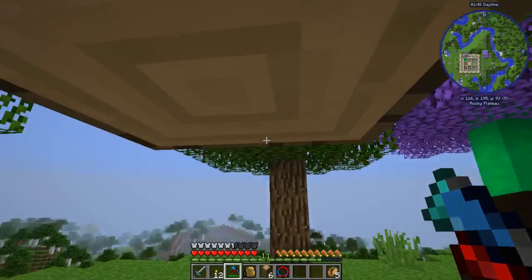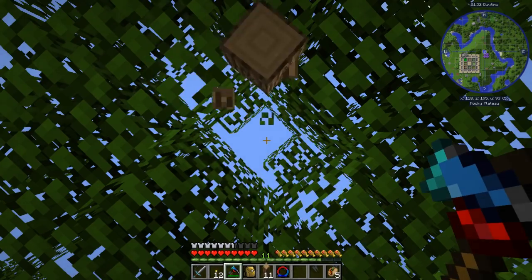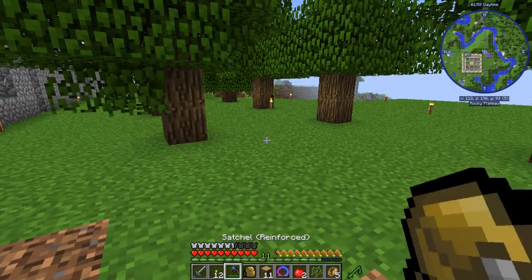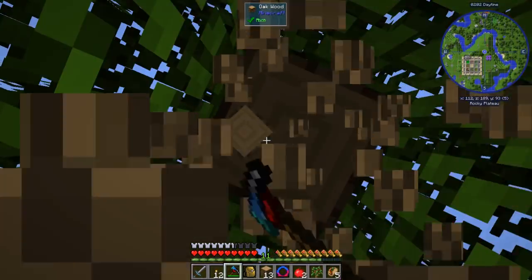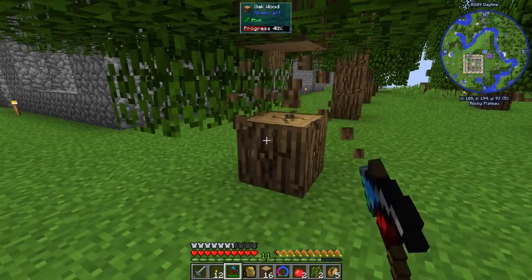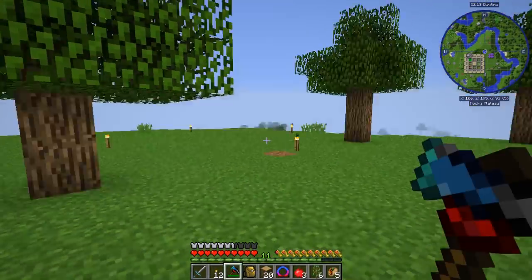Last episode, we did some very cool stuff. We worked on some storage drawer applications, built an ME bus system so that we could interface with our storage drawers. And we realized rather quickly that we were going to need a tree farm. We've got this manual one that we've been using basically all season, but this is not going to cut it.